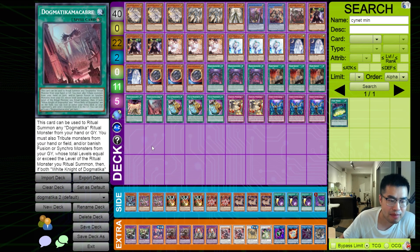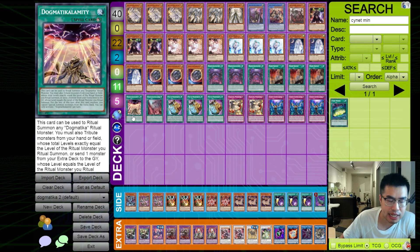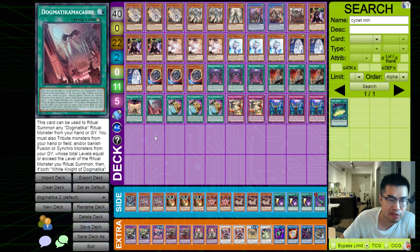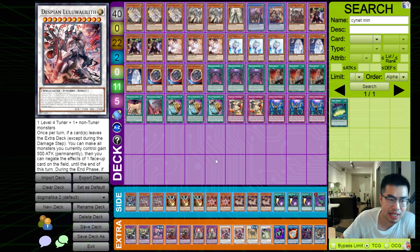Then the other card is Dogmatica Macrobor. This can summon any Dogmatica ritual from your hand or graveyard — it's effectively a Necroz Cycle because you can recur monsters from the graveyard, so it's a really nice follow-up card. You tribute a monster from your hand or banish Fusion or Synchro monsters from your graveyard whose total levels equal or exceed that level. So we can go Calamity into Zoa on turn one, and then on the follow-up have Dogmatic Macrobor to bring it back by banishing the Lulu Wallet that we sent on the previous turn.